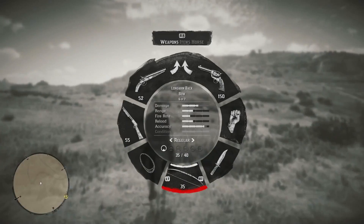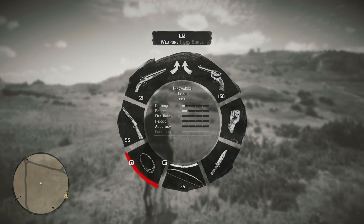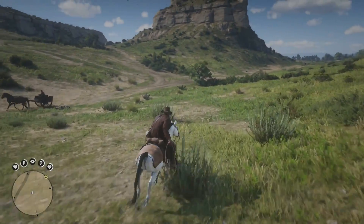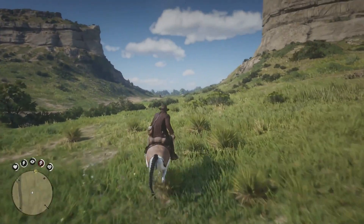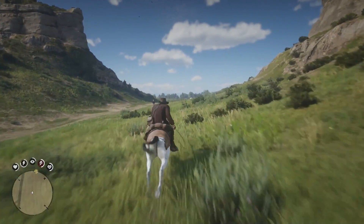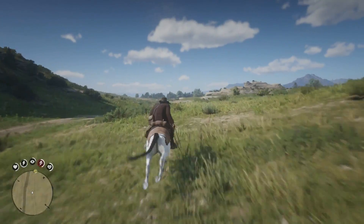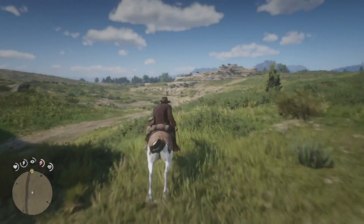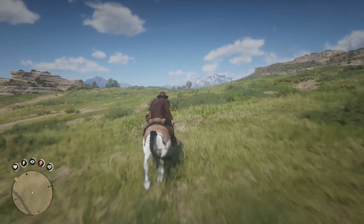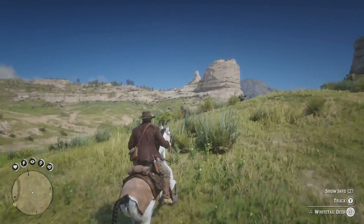The cool thing I want to show you is that you don't just use weapons to go hunting - you can actually use the lasso. I want to find something around the size of a deer. I don't think you can do this with all animal sizes, but I know you can do it with deer. There's a white tail deer - it's a three star.